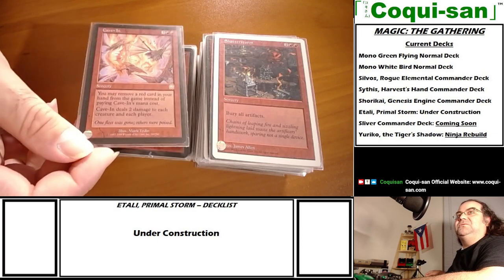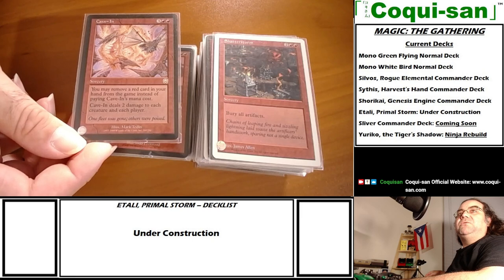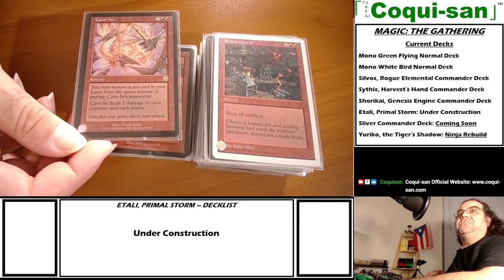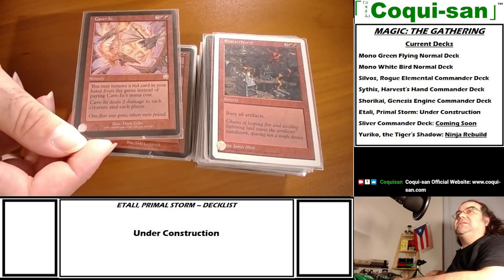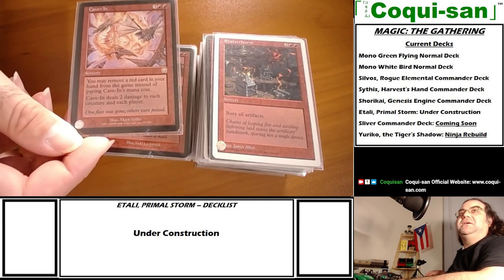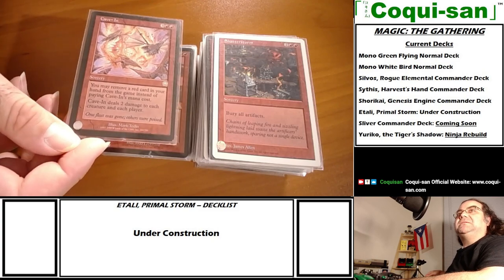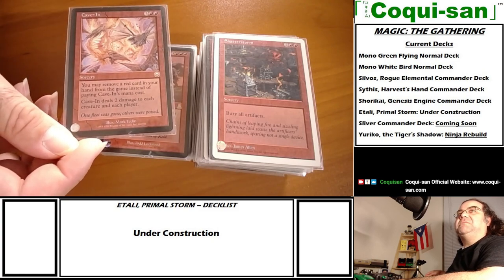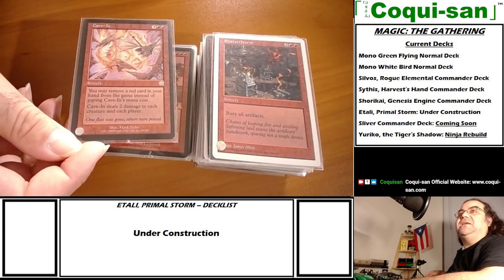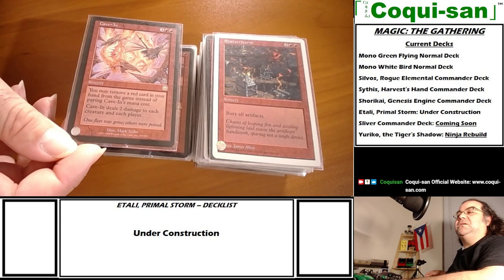Cave In - you may exile a red card from your hand instead of paying the actual mana cost of five, then deal two damage to each creature and each player. May not seem like much but in Commander that's actually pretty solid because you can hit everybody at once without spending five mana.